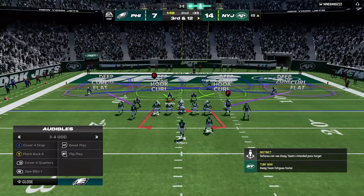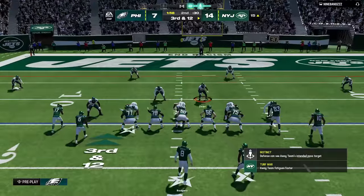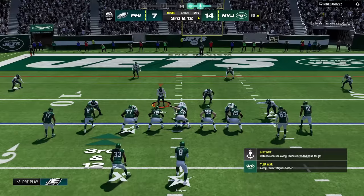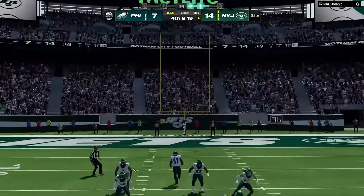Another way to make your opponent predictable is down and distance. Now that we know he has to get 12 yards, we can play accordingly. One of the best ways to play situational football in this spot is to get to the quarterback before receivers can run those 12 yards. So I send the house on the next play and we get off the field.